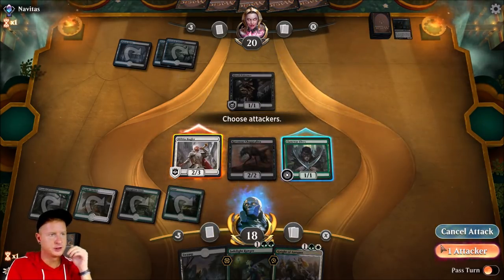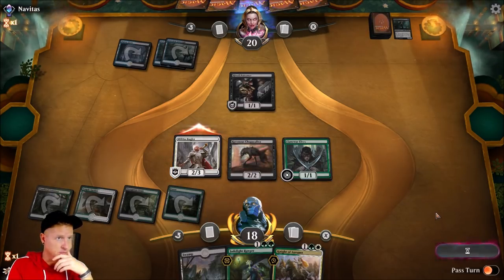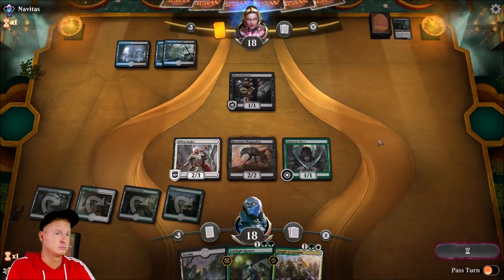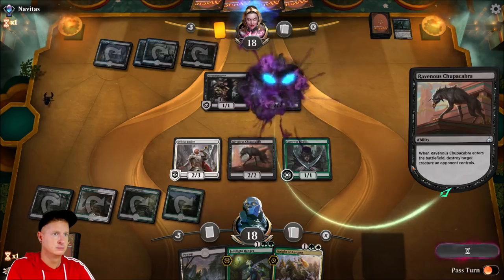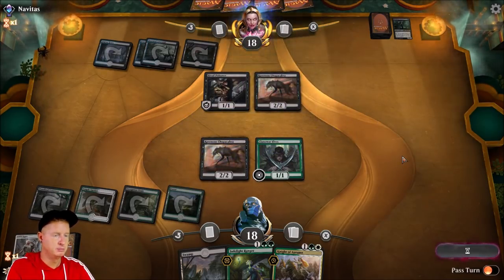Looks like the opponent is running a death-touch-heavy deck. Might as well attack — at least we'll get rid of his... nope, he chose not to block. Ravenous Chupacabra taking out my Llanowar. He goes for the Bugler.